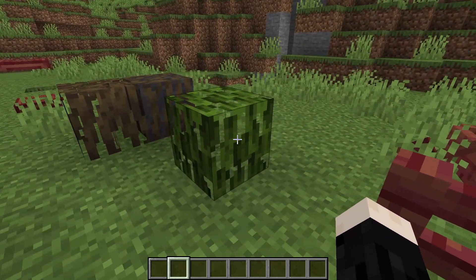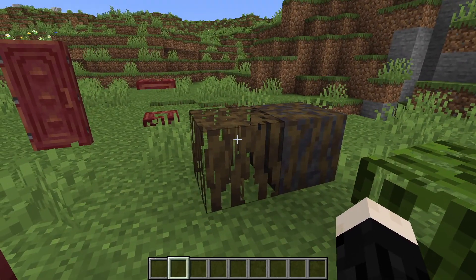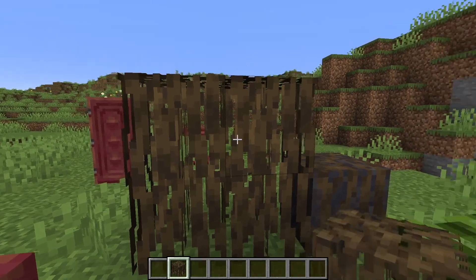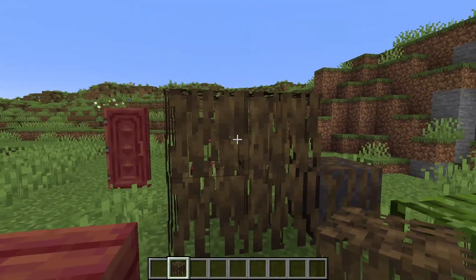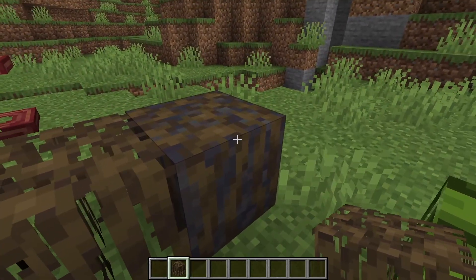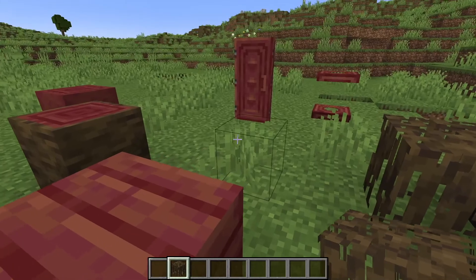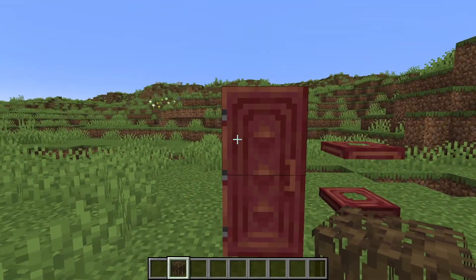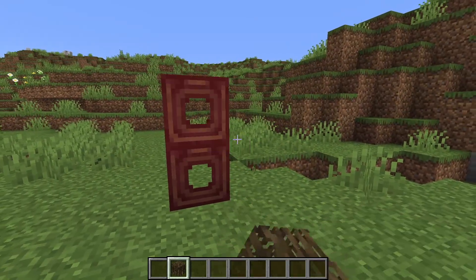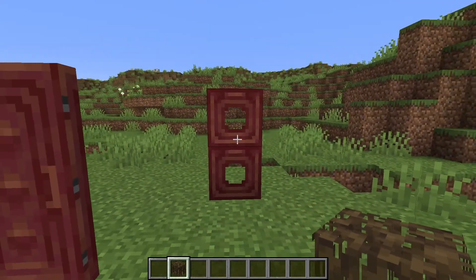The leaf blocks look really cool — they have a long, stringy texture. There's something called mangrove roots which will be around the bases of the trees. They make a cool sound when placed and are great for walls and outdoor builds — really rustic and outdoorsy. You can also combine a mangrove root with mud to make muddy mangrove roots, which is a cool look. The door is awesome and really useful, and the trapdoors have a big hole through the center — a very different look than other wood.